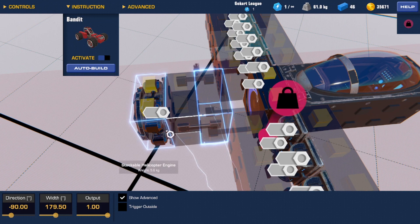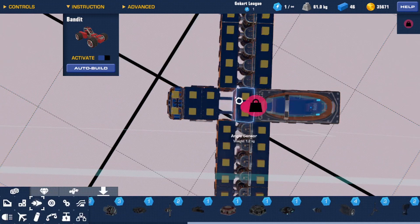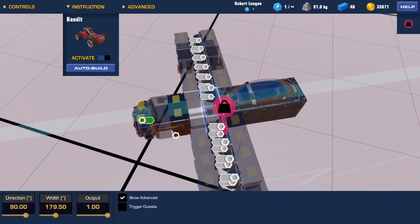We're going to connect both of these to the helicopter engine. This is a bit of trial and error — it will only take two attempts. You're going to set one of these to minus output and one to plus output. This is already a plus, so we're going to set this one to minus.